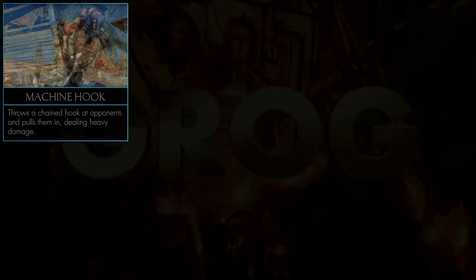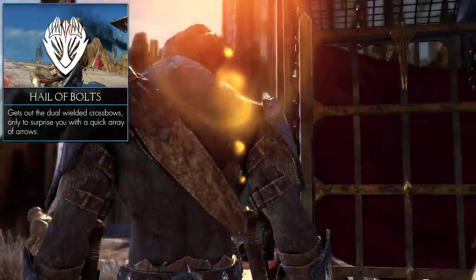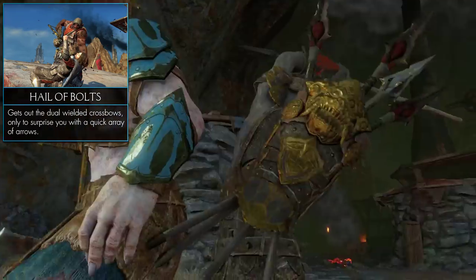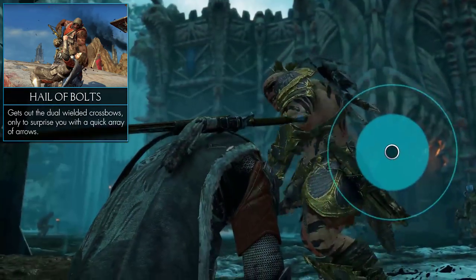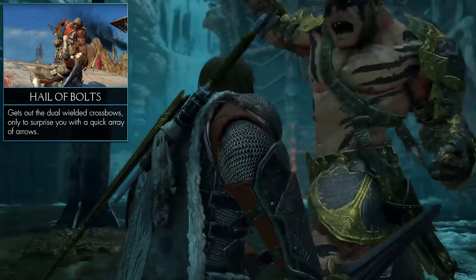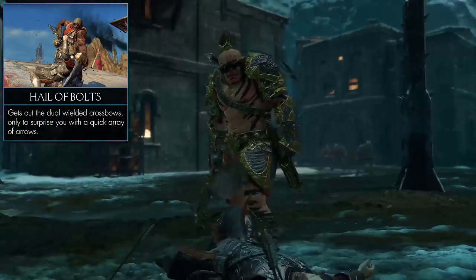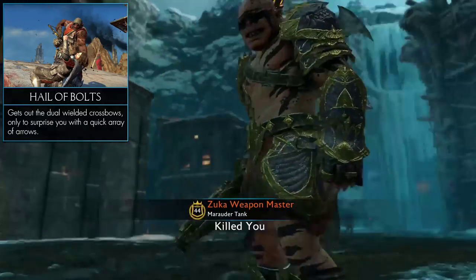Moving on to the tribe that only cares about riches — the Marauder tribe. They are all about wealth, with their gold armor. Their special weapons — yes, weapons plural — are dual-wielded crossbows. They can whip them out and start firing away to quickly deal a lot of damage. They can also be used to finish off any enemy, working in a similar fashion to a last-chance feature.